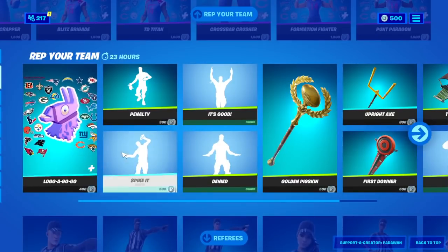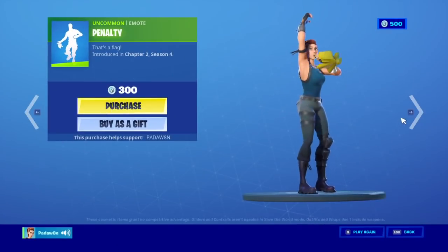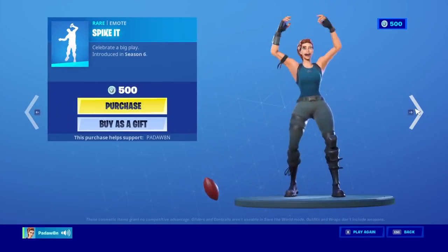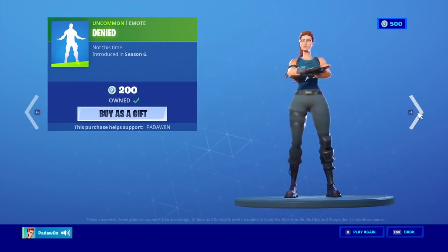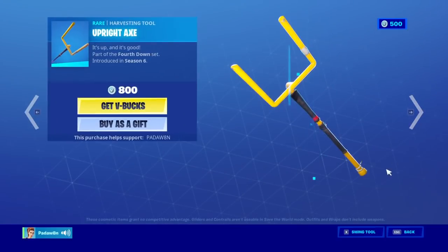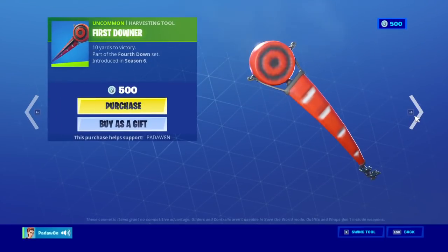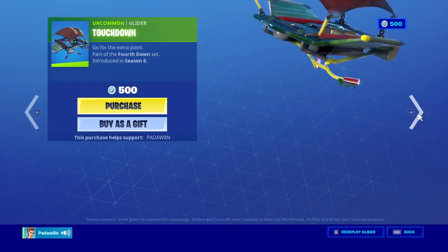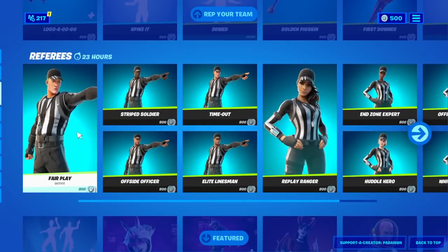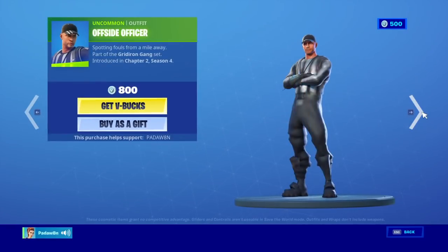We got all the emotes and the back bling. We get the spike it, the penalty — I just can't speak today. We got the golden pigskin, the upright axe, the first downer, the touchdown, and the timeout.